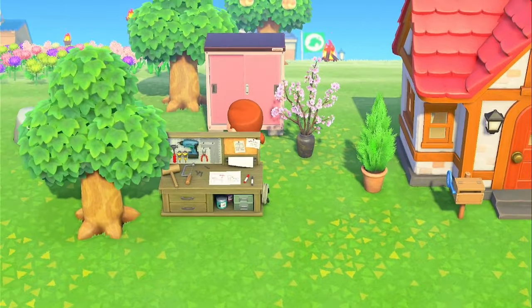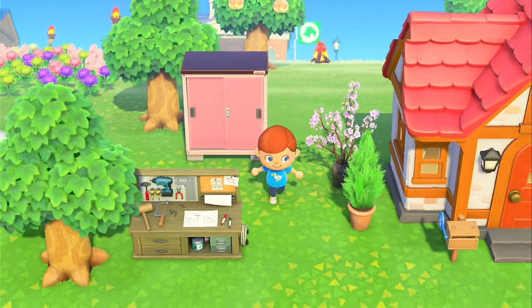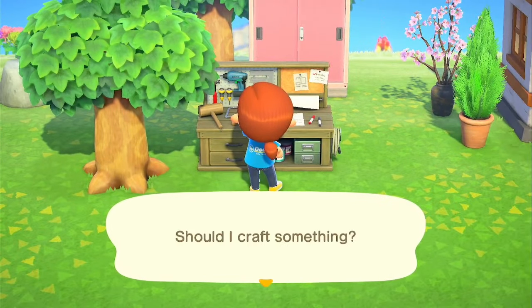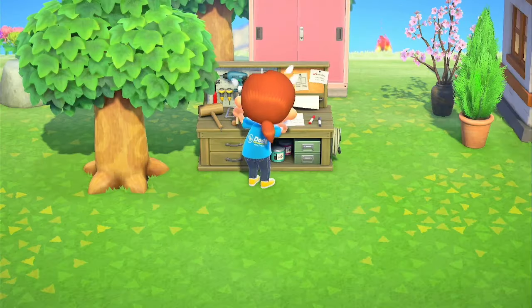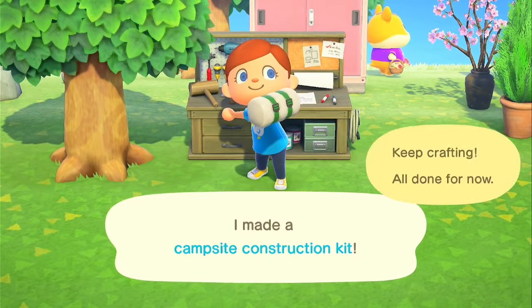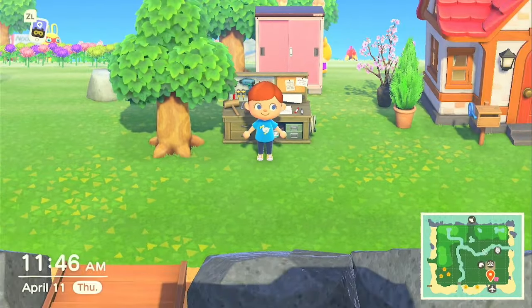I'm going to rearrange those cherry blossom branches - I think that's what they're called. They have quite a wide circle around them, so we'll rearrange. Obviously nothing that I set down is going to stay where it's sitting, but you have to place down many items to please Isabelle. All right, there's the campsite, so let's run over here and place it.